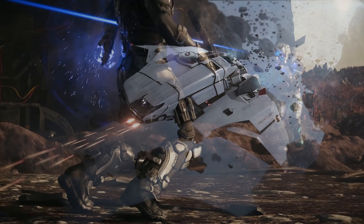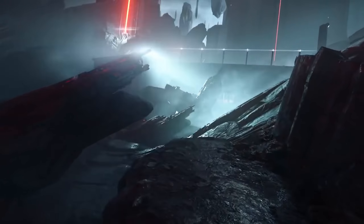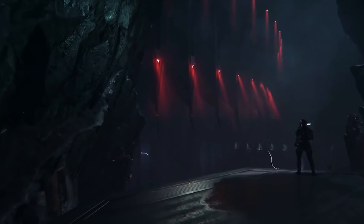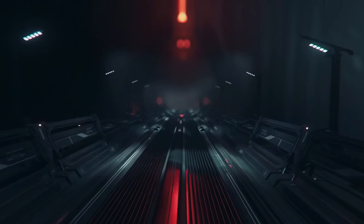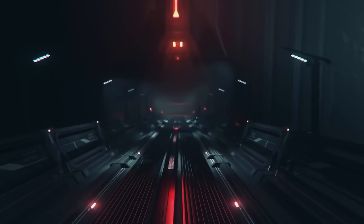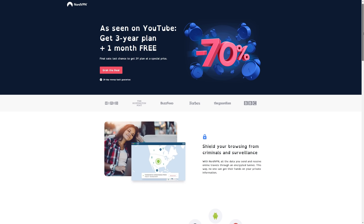Every month we have a ship giveaway — for August it's for a Mercury Star Runner, the hybrid data-running cargo ship that's supposed to be live and flyable in Alpha 3.11. To be in with a chance of winning, just comment on any of my Star Citizen videos made during August 2020. If you want to further support the channel, consider becoming a YouTube member via the join button, which gets you exclusive content and insight each month.